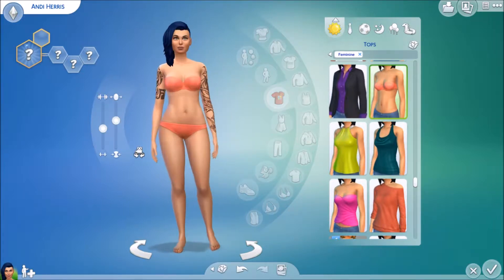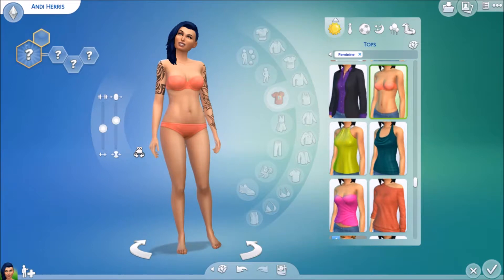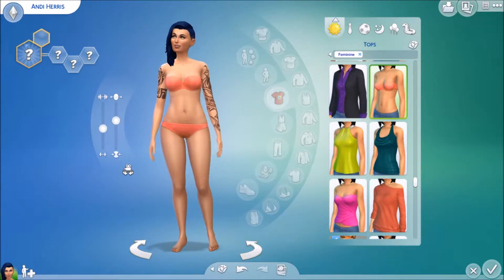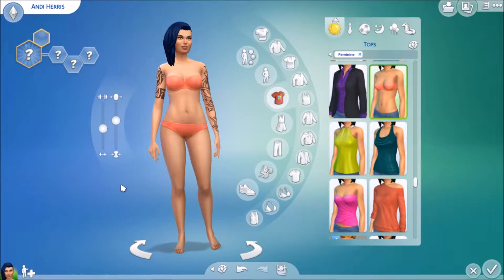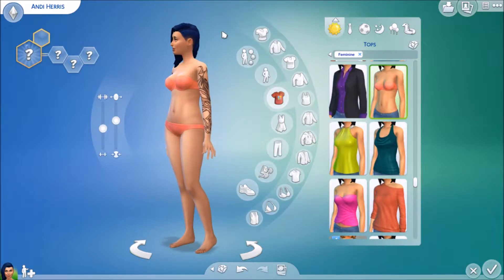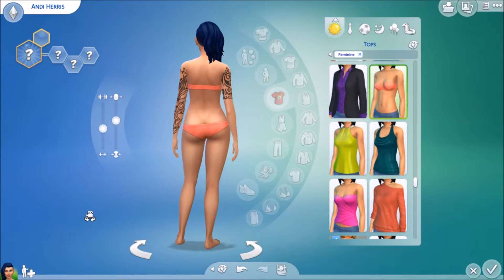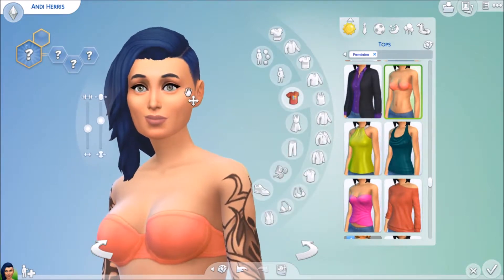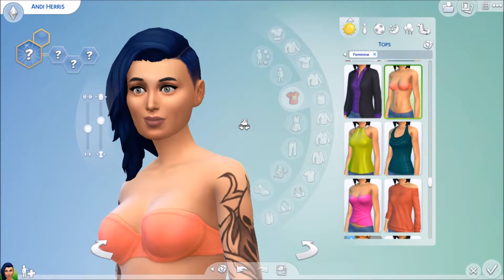So this is our sim. She's a little bigger than the sims I would usually make, and I did that on purpose because I want to make a variety of sims. Her name is Andy Harris. I feel like she's going to be more of a tomboy — I don't want to say punk, but she's not going to be very feminine. I think she's going to be more masculine because of the shaved head and tattoos. I've given her lipstick to represent her lip color, so I'm not counting that as makeup.